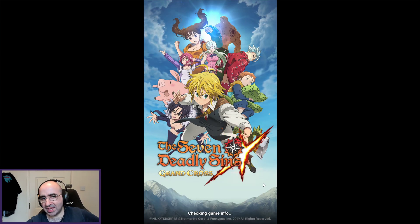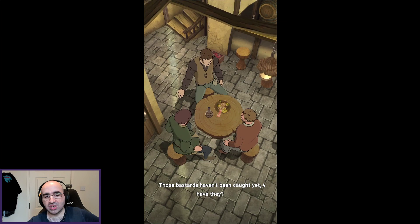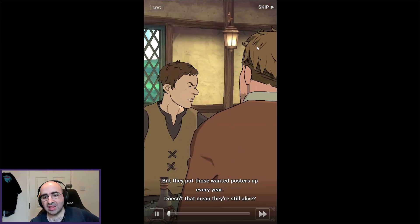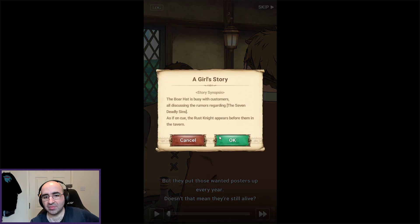Maybe in the future I'll make an actual tutorial guide about how this game works. The Seven Deadly Sins is based on a manga that's been out for ages. There tend to be a lot of long cutscenes, but they're all voice acted. If you're not really interested in that, you can always click skip, and it gives you a summary of what the cutscene is about.